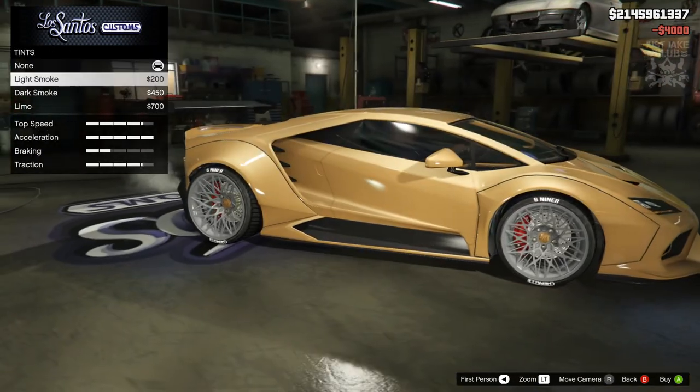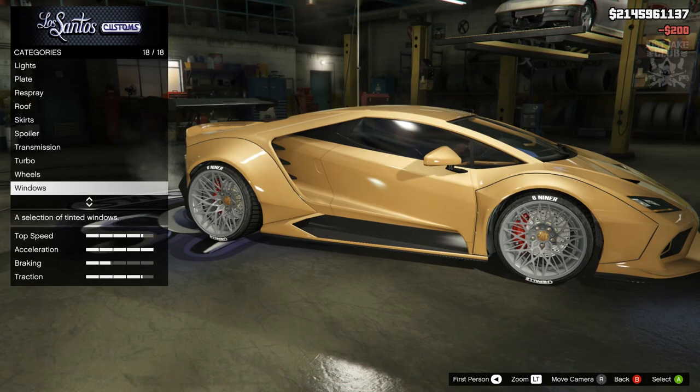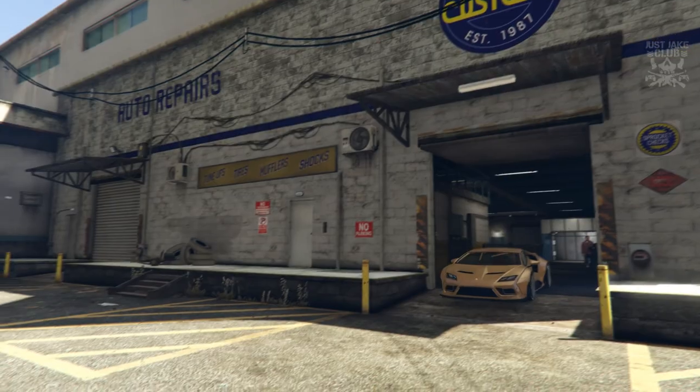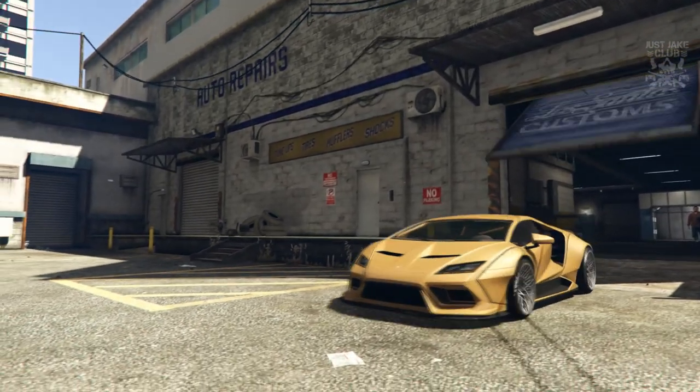Purchasing bulletproof tires, setting windows to light smoke — and that is done. This wide body Tempesta, especially in that metallic gold, looks amazing.